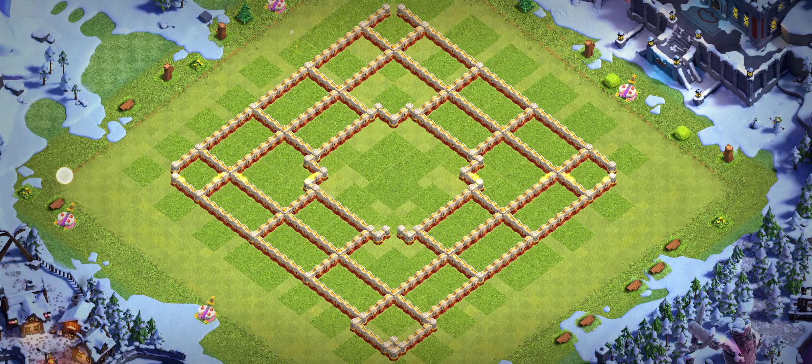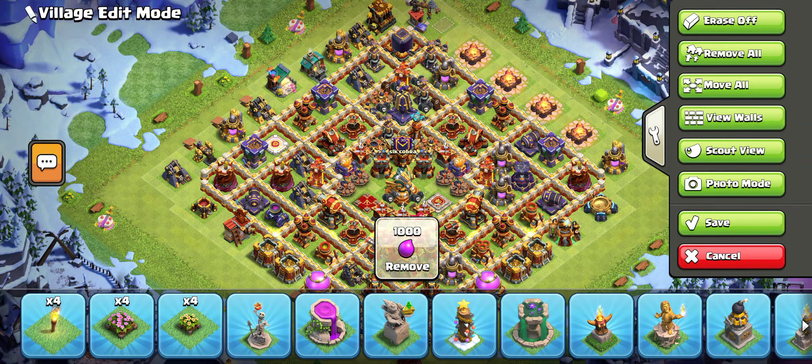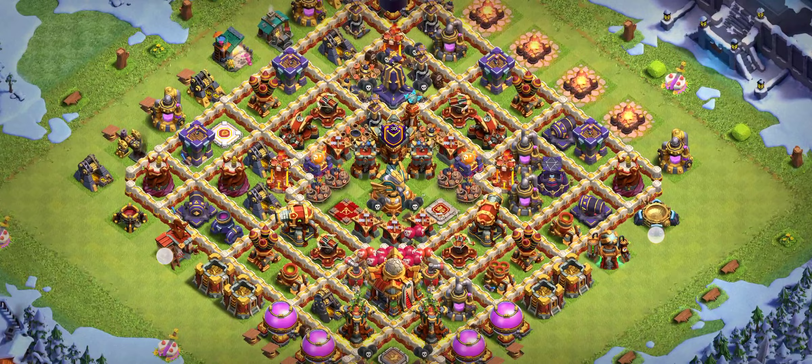Base number one is a really great one-star base. Keep this base set to spell tower. Base number two is another great base — it's a really annoying base.